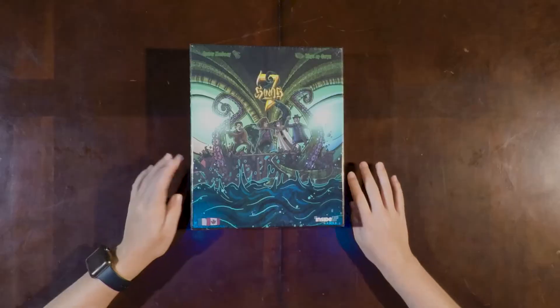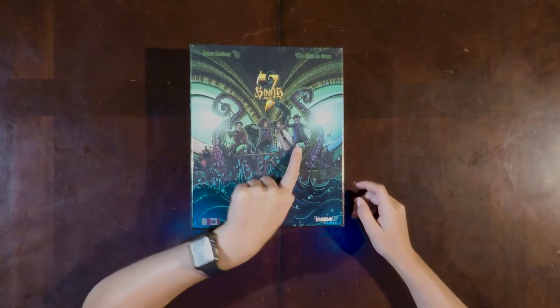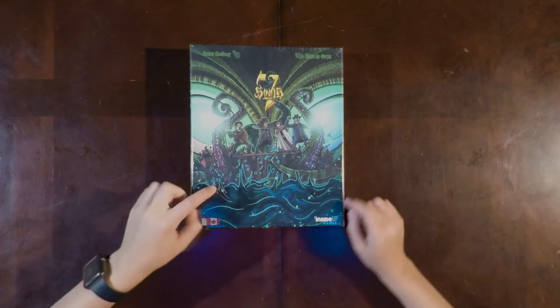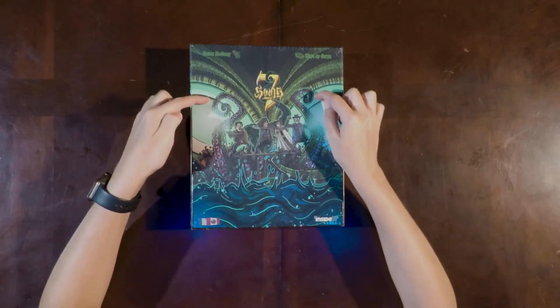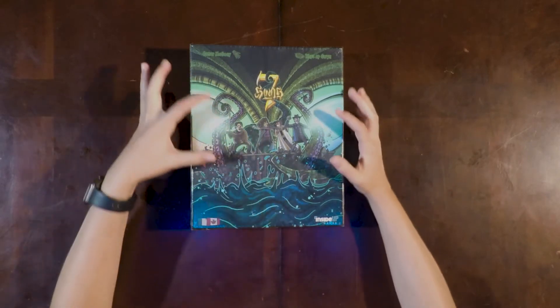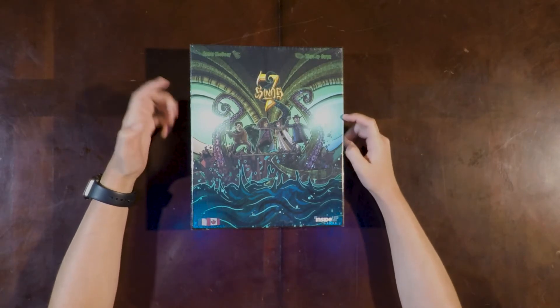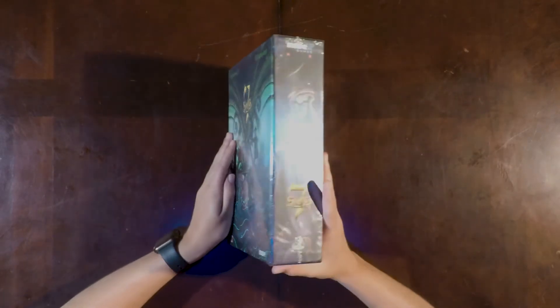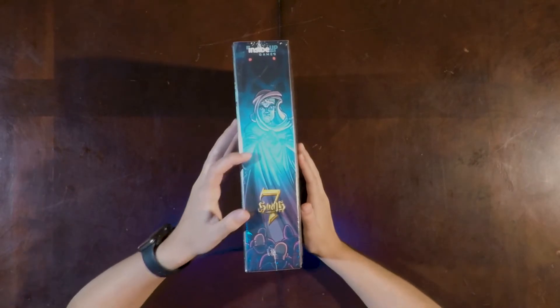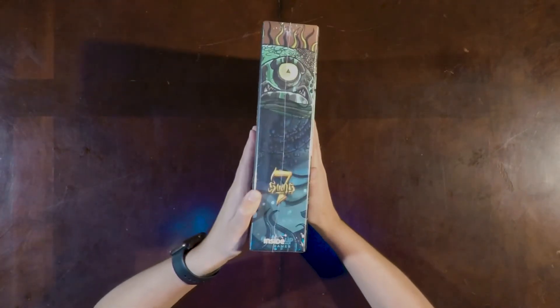Now let's look at that box. The box is really interesting. We have these cartoonish-like figures that are battling these tentacles, and then after you look at it for a while, you realize that what you think is just background is actually eyes in a face. The sides have different art as well — some character art, some of the monsters.